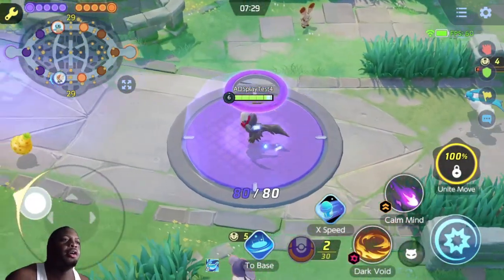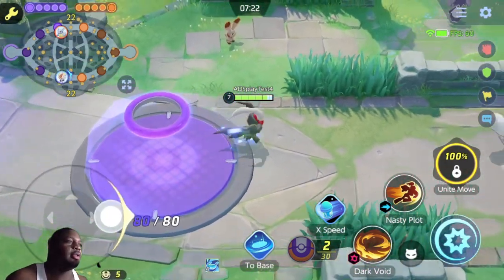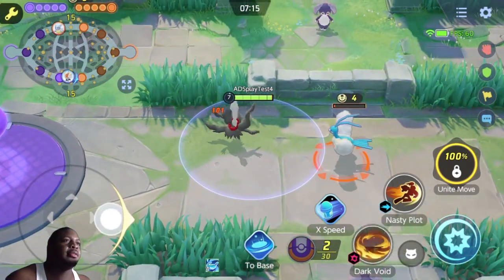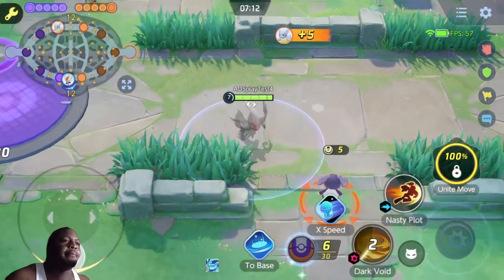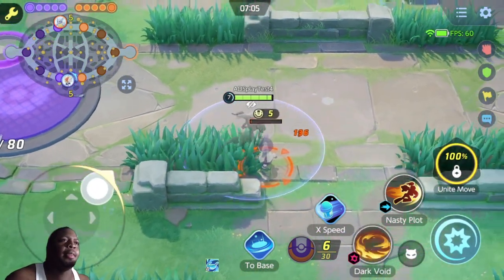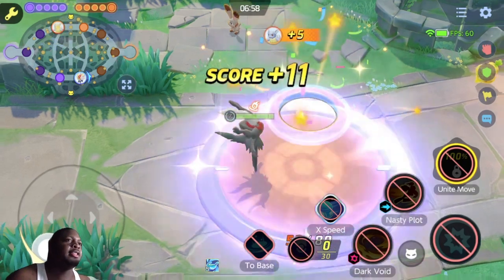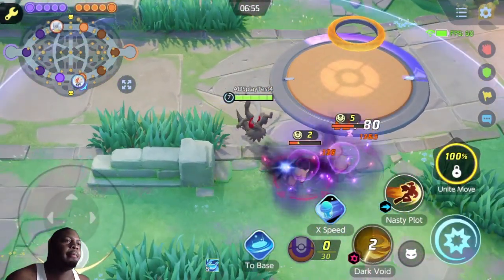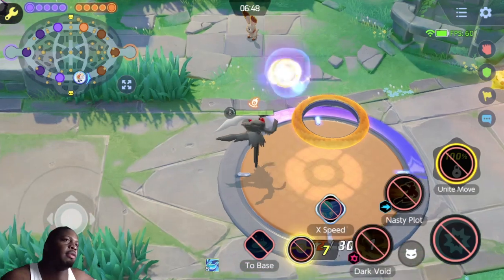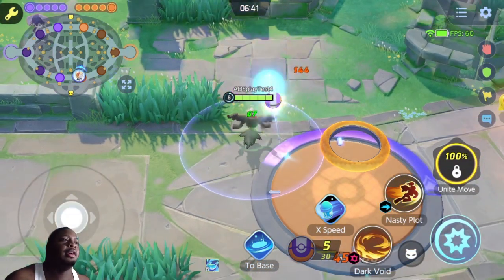We're going to start off with Dark Void. Dark Void shoots that fireball out and he gets poked with a bunch of little void monsters and all that starts hitting him. If you play Street Fighter 6, it's basically like JP's traps — that's what it reminds me of. And then it turns into a boosted attack where the little void spikes come out and hit him, depending on how many times you hit him. And they do a lot of damage.